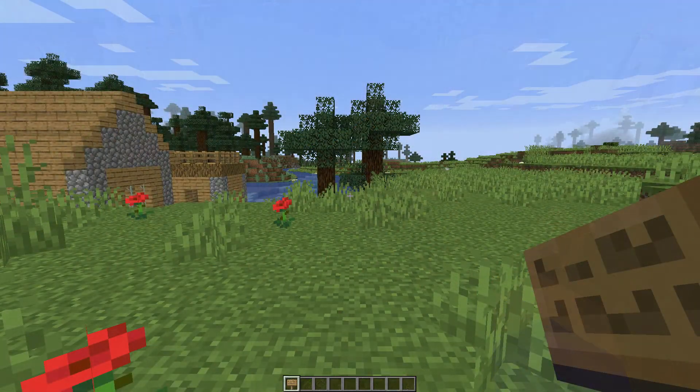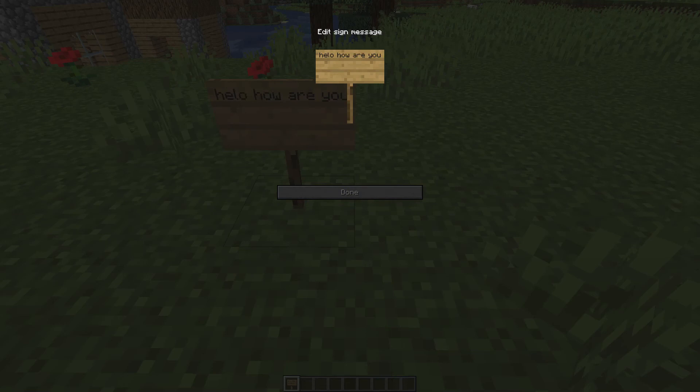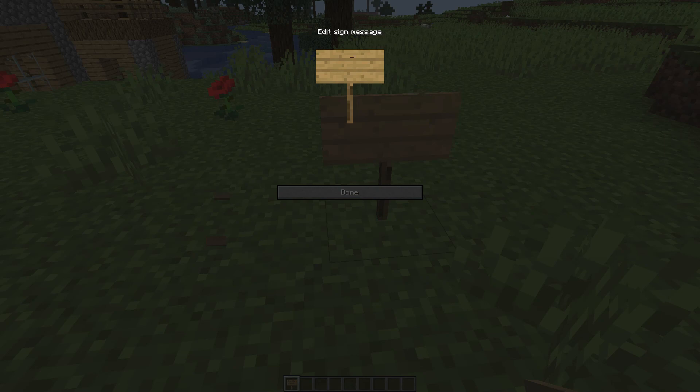The last thing added is you can now edit signs while you're typing on them. For example, I'll place one down — I messed up the spelling of 'hello,' so I go back, click on it, and use the arrow keys. There we go — 'hello, how are you,' I corrected it. You can also press Ctrl+A to select it all and backspace it. Before, you actually had to go back with the backspace key to get there — kind of like the book and quill from the last snapshots. Now you can go back and edit your words without having to backspace everything. It's not a big feature, but it's pretty cool.